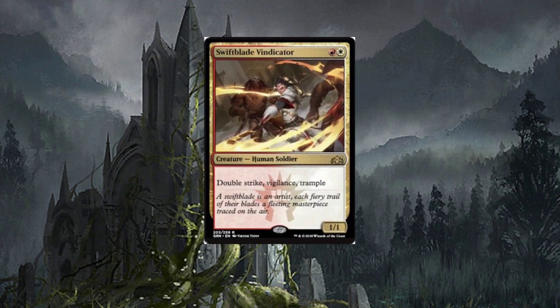Swiftblade Vindicator — I really, really like this card, especially for equipment and aura-style decks. It only costs two, and it has double strike, vigilance, and the kicker for me was trample. Get the right auras and equipment on this thing and it's going to be insane. You can give it lifelink, pump it up from a three/three to a six/six really quickly. You just need to find a way to protect it.